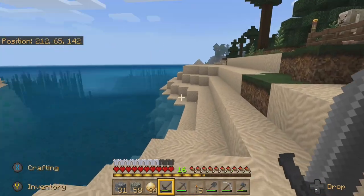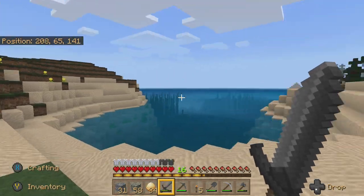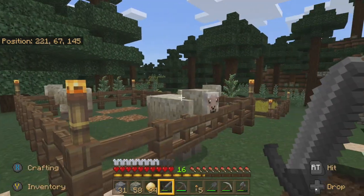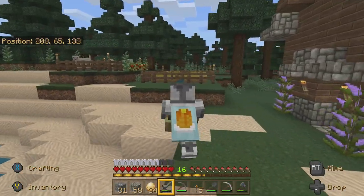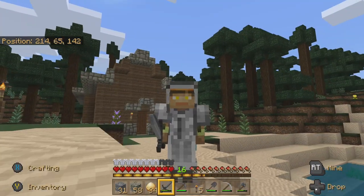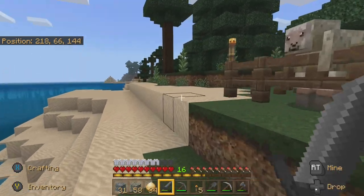I changed my view perspective by pressing up on the D-pad, which is the digital pad that looks like a plus sign. Press up on it and it cycles through the different perspectives. I normally play in first-person perspective. But if you like playing in those other perspectives, you can. This was considered a third-person perspective, and then this is a camera perspective, which is really hard to control. That's why in the last episode you saw me moving around kind of weird. Up on the D-pad.